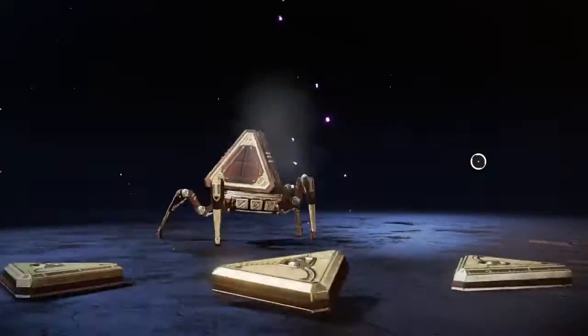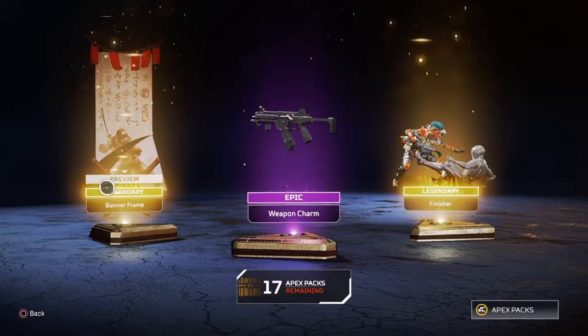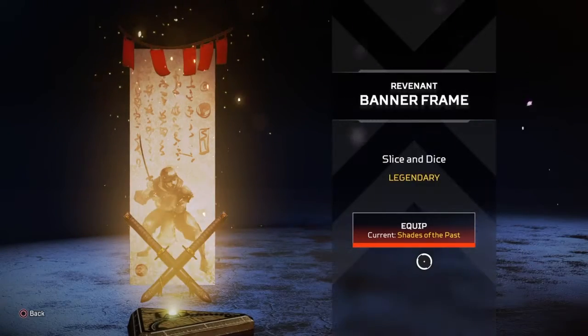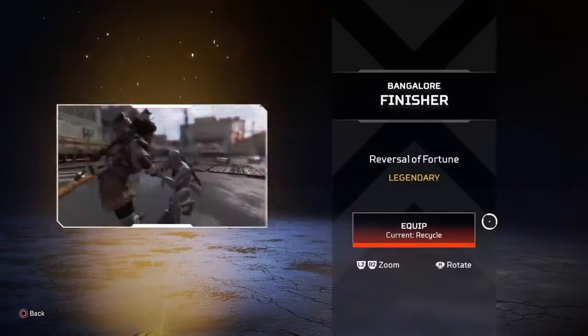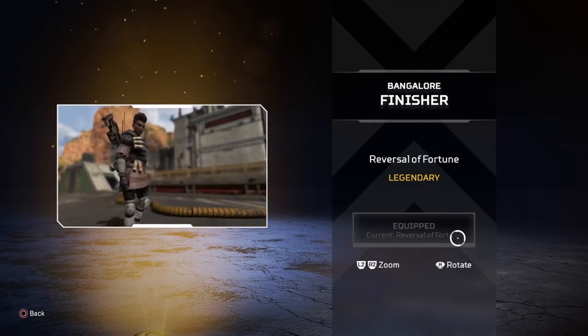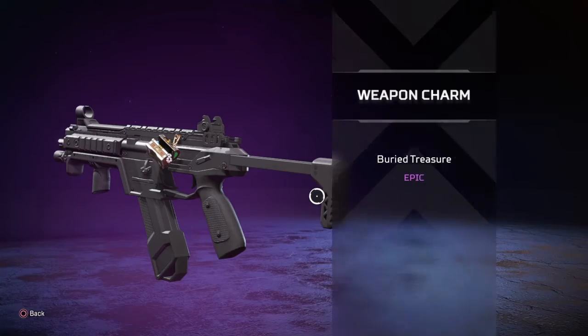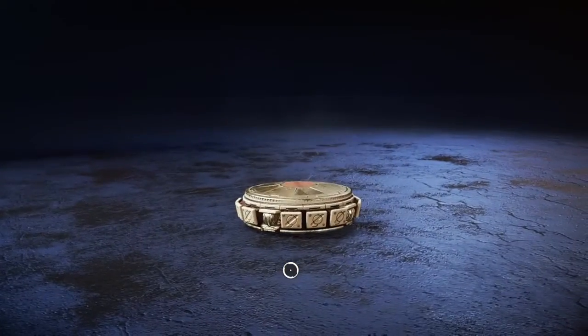Oh dude, legendary! What the heck, man? Remnant — shades of the, slicing dice. Oh wait, did I get a — OH FOR BANGALORE! LET'S GO, I'M GETTING EXECUTIONS, MATE! And the epic voice weapon charm is 'Buried with Treasure.' Dude, I'm getting finishes with everyone!